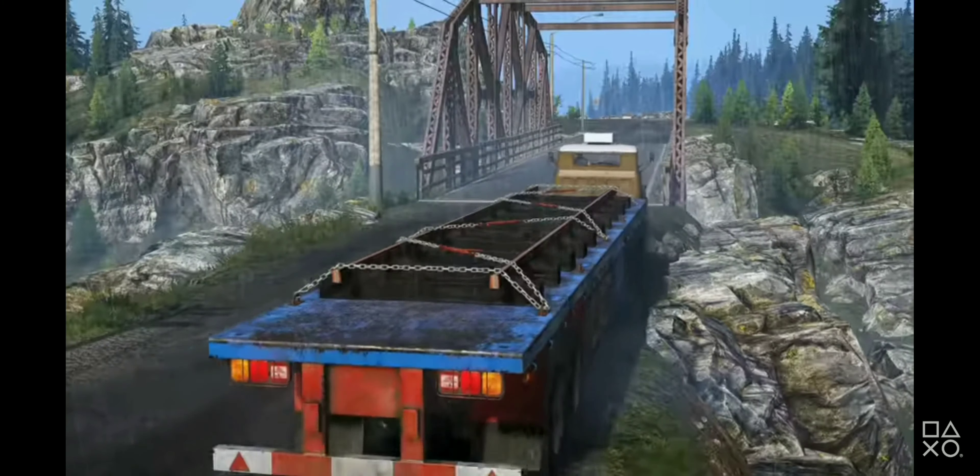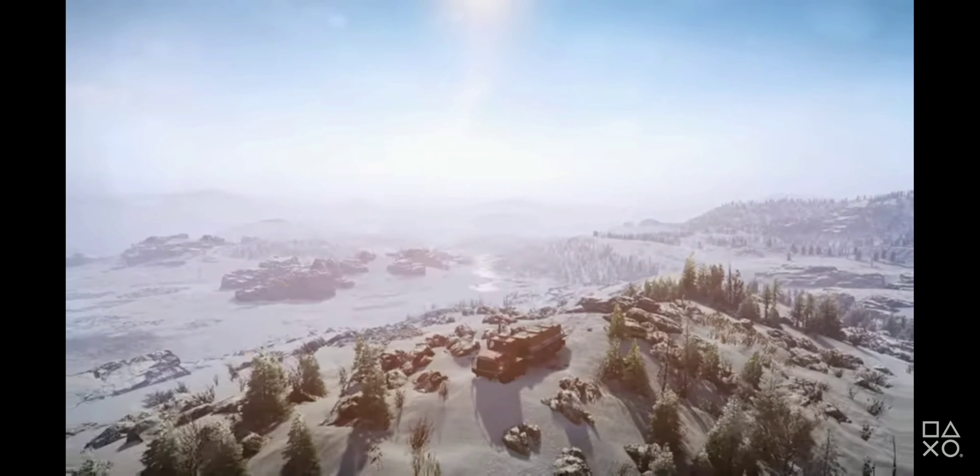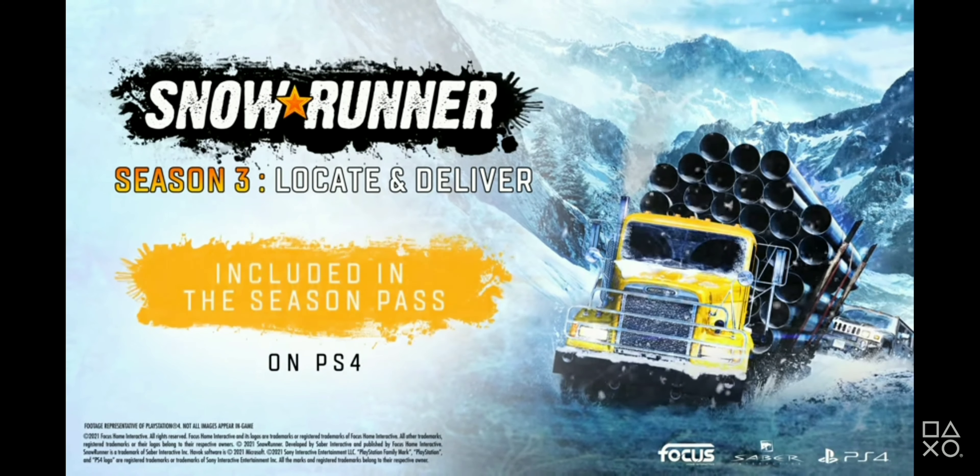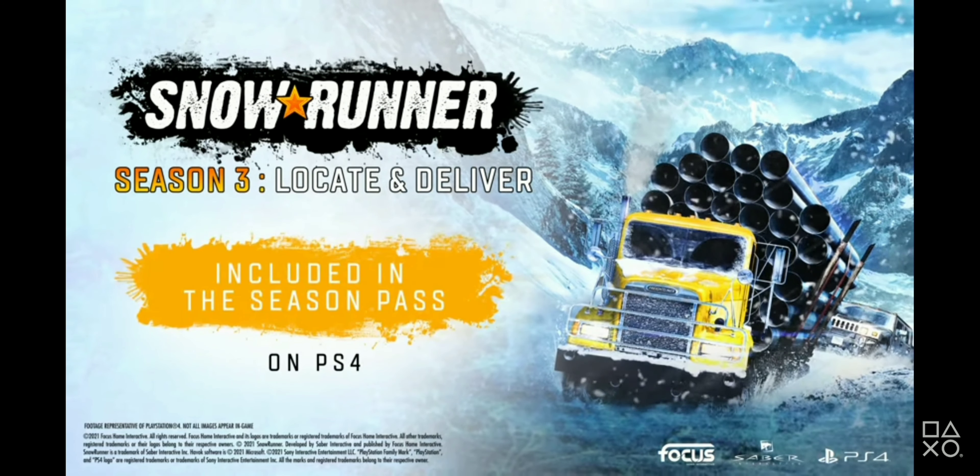Aiding you along the way are three unique vehicles: the International Paystar Twin Steer, the Pacific P512PF, and the Boar 45318.